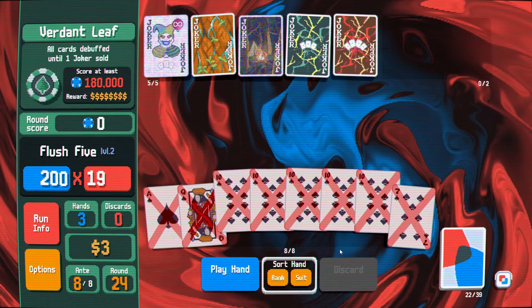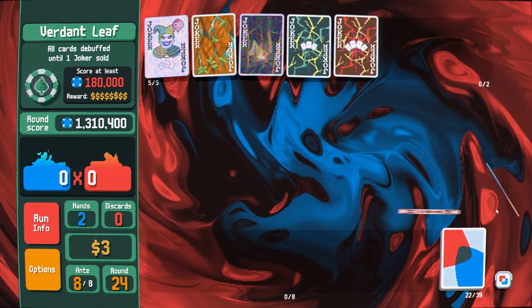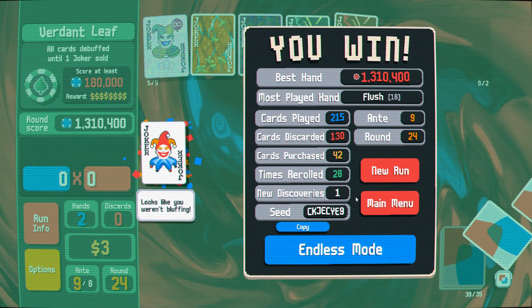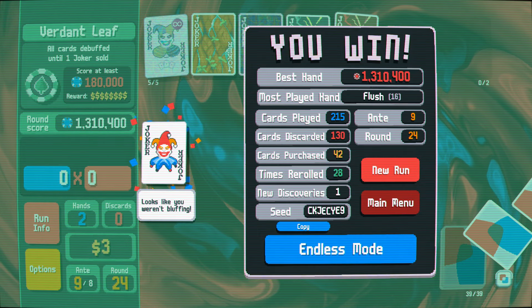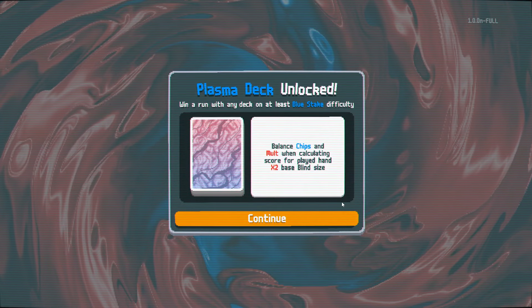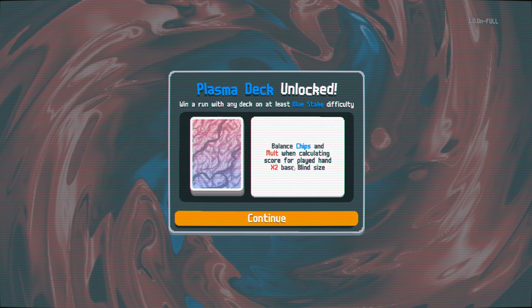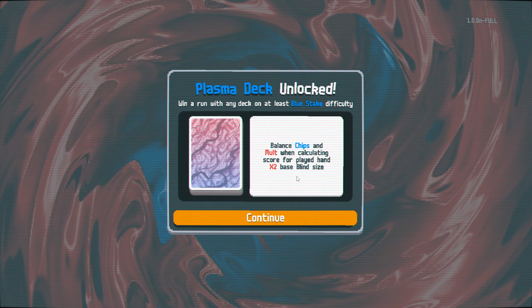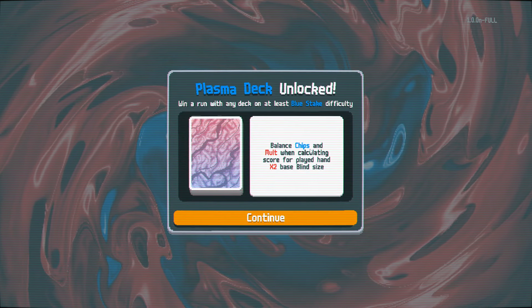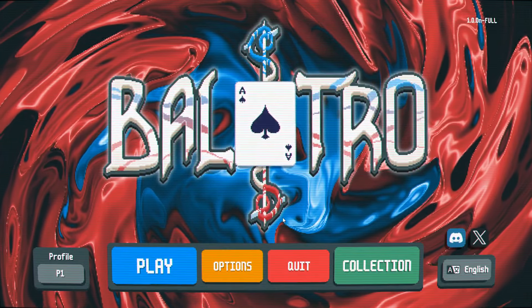And that is a new deck. We're not gonna ride this into endless — this isn't gonna go anywhere particularly interesting, I don't think. Balance chips and mult when calculating score for played hand, times two base blind size. Yeah, no — that's really powerful. I see why it would multiply your blinds, because this is a deck that automatically does the thing that's important to do, which is be focused on upgrading your lower number. That's really interesting — that's a cool deck idea.